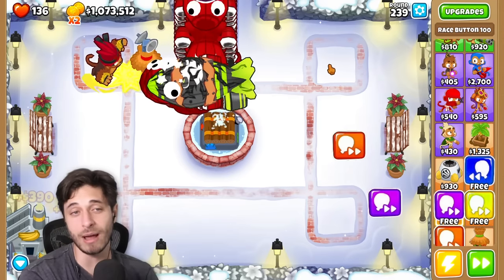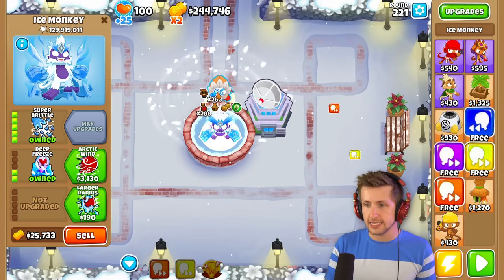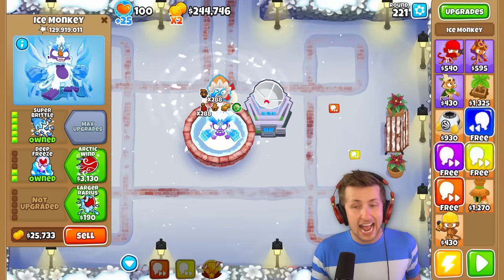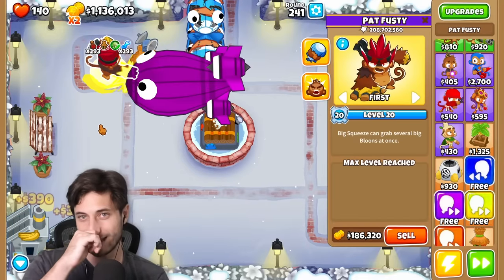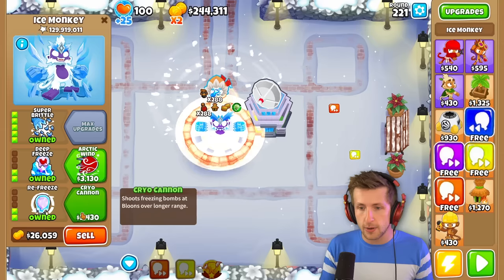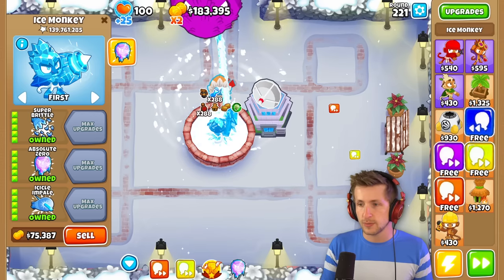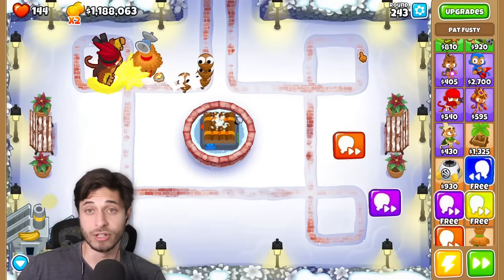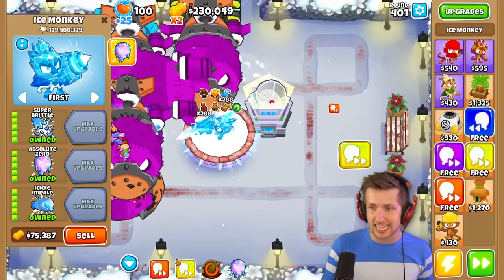Oh my gosh. I'm still just popping things. The BADs are getting kind of far. I have no idea why it's glitching. What tower did you use? I used Super Brittle. It has 130 million pops on it right now. What does Pat have? Pat's got 200 million. That's crazy, dude! Cross-pathing fixed it — cross-pathing makes it way crazier. I'm still going, just on round 244. Still climbing.